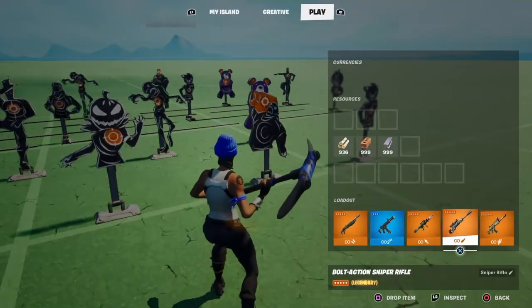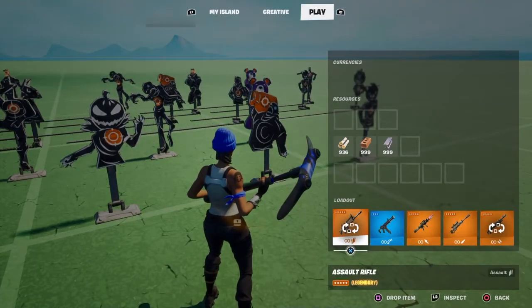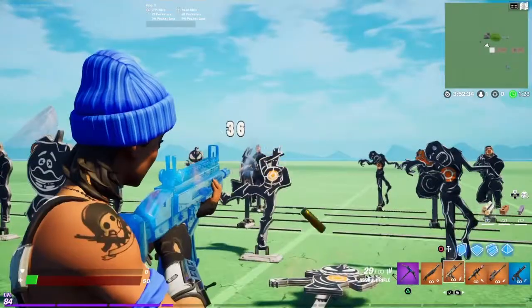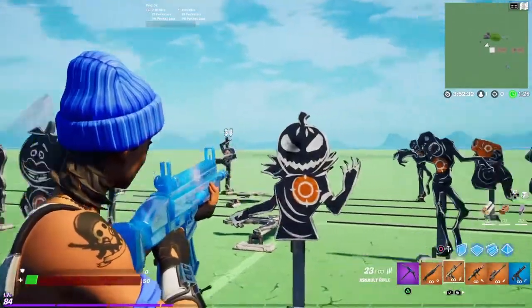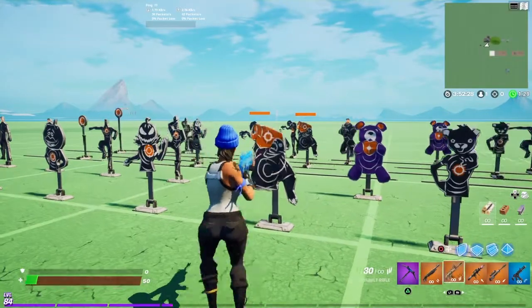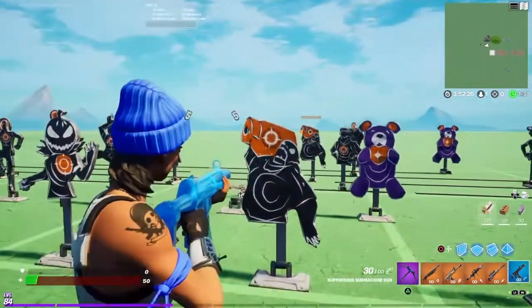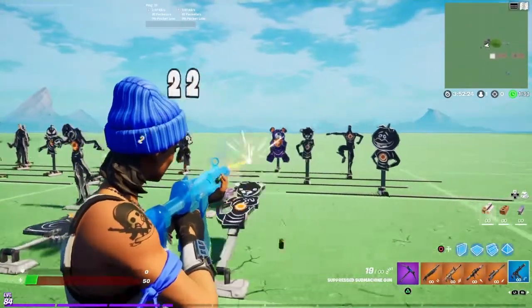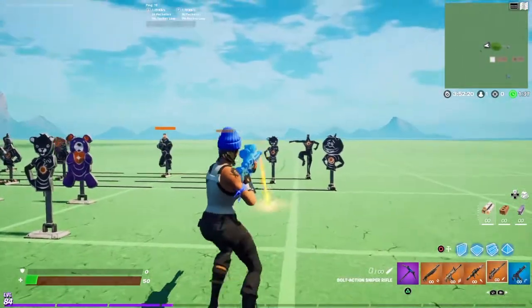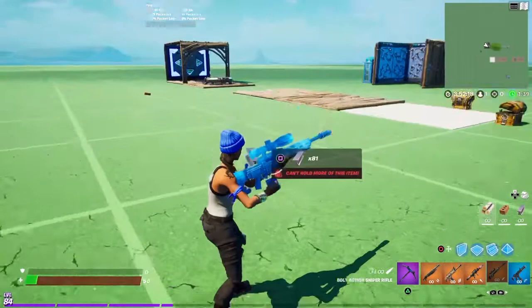I have the Iridescent Blue Wrap — a Season 10 wrap, same thing — it was in a PS Plus pack. Probably the best item that came from the PS Plus pack. It was with Ninja and it looks really good. Looks like when you pack Thunder Gun and Origins from Zombies — that's what it looks like to me. Looks real nice.